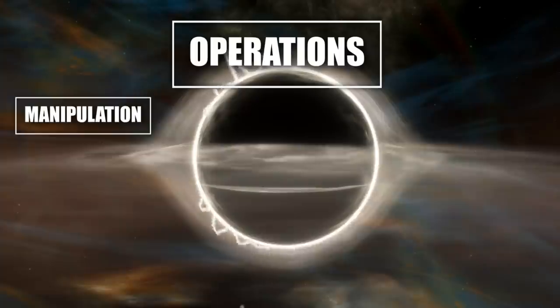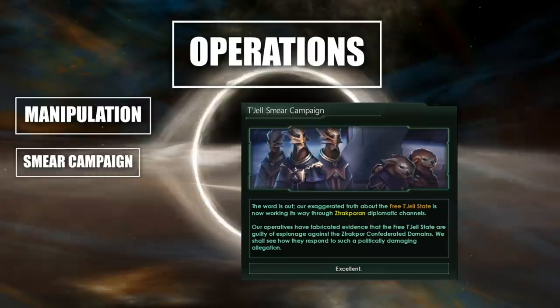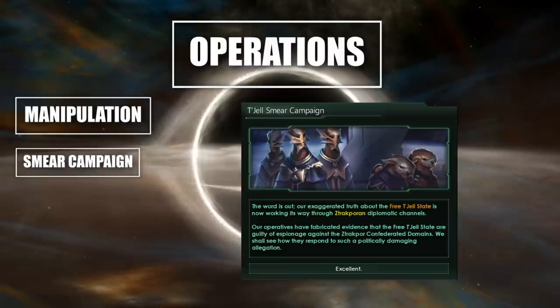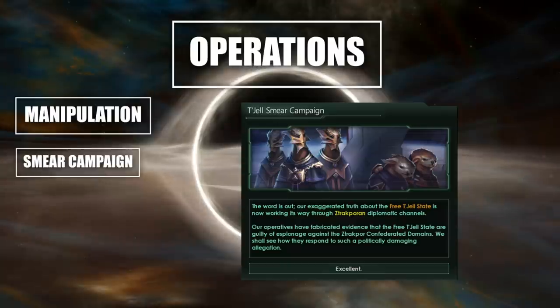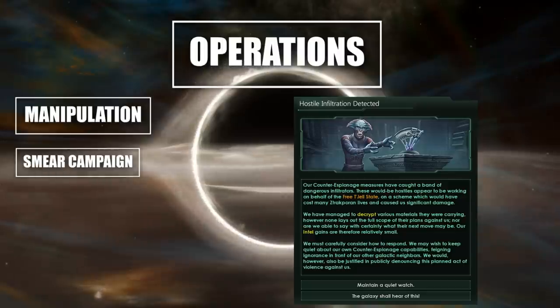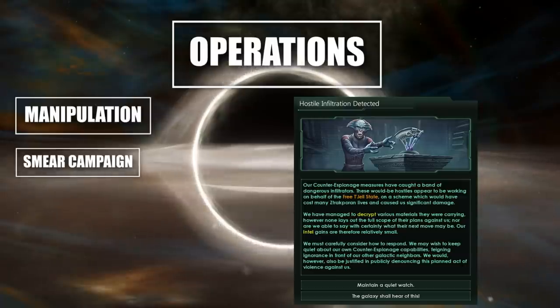Diplomatic incidents in this case could be generating CBs or claims. Then there's manipulation. Smear campaigns let you destroy the relationship between two empires — if an empire has a good relationship with somebody and a bunch of treaties, you can run a smear campaign to make sure they don't like each other anymore and end those pacts, opening the door for you to invade. The spy network has a goal towards something larger, and smear campaigns are a very good addition here.